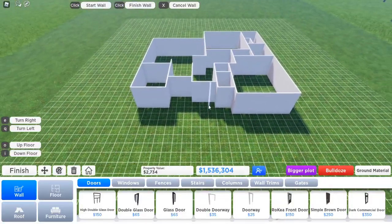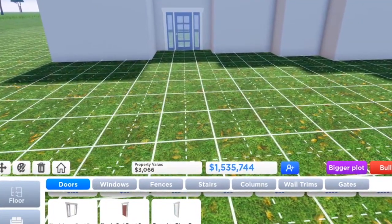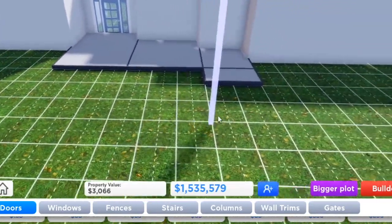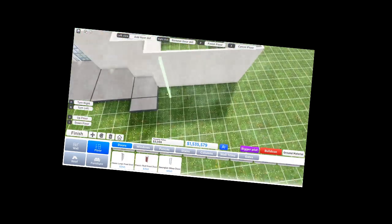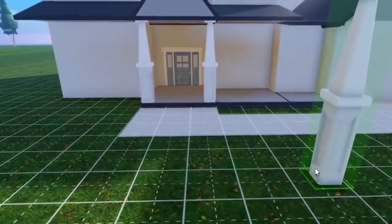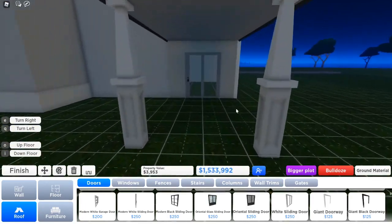We have our house layout and our roof — now we just need doors, windows, and furniture. We need to make the porch too. Let's do a flat roof here, make it really low, and that can be a nice little porch. Now we just need columns — put them right there. That looks fine, it looks totally fine. Oh yeah, that looks perfect!